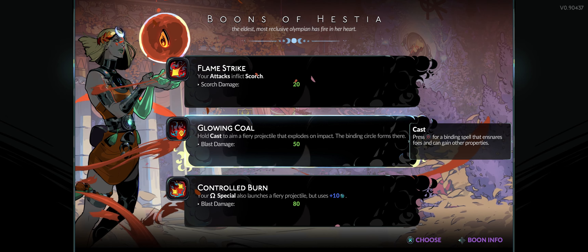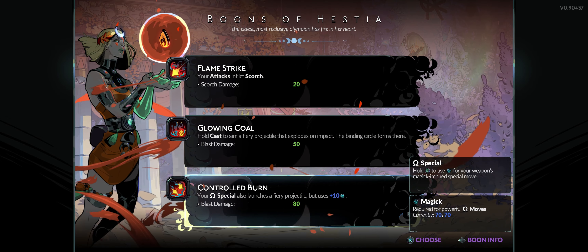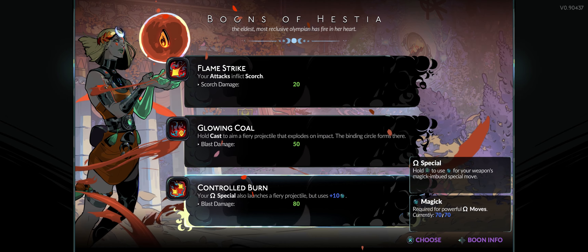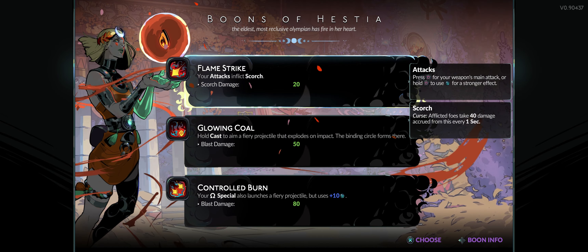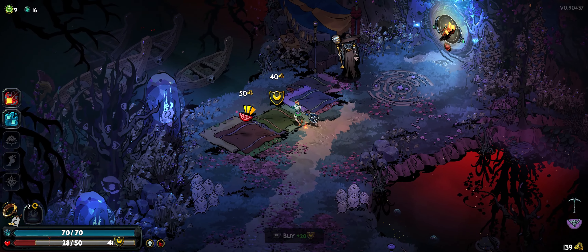My special also launches a fire projectile that uses 10 mana — so my big charge-up attack that goes across the screen would also launch a fiery projectile doing another 80 damage. But it already does two or three hundred damage hidden, so I feel like I'll go with the scorch one instead. When I do my attack and the big AOE goes off, it also does scorch to everyone. We'll see if that pays off — now my attack is producing 25 damage scorch. Going into the first fight with some decent armor and a little bit of health.